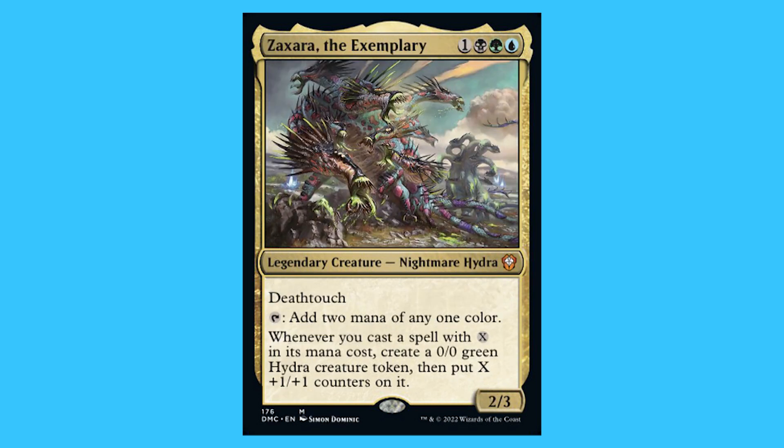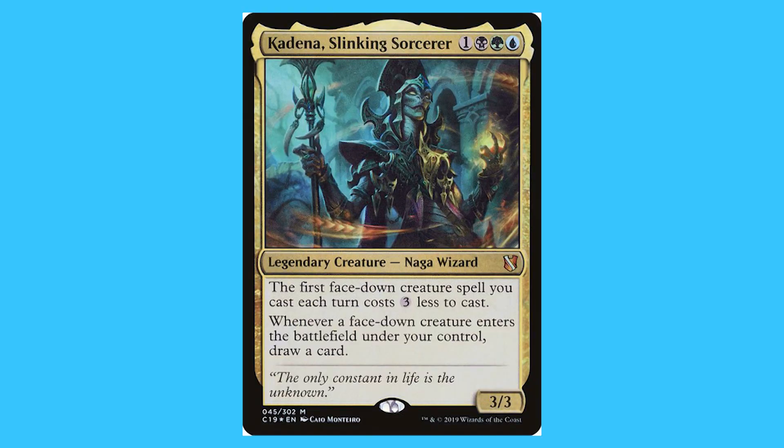Zaxara the Exemplar. For one black, green, and a blue you get a legendary creature Nightmare Hydra that is a mythic. It has deathtouch and tap — add two mana of any one colour. Whenever you cast a spell with X in its mana cost, create a 0/0 green Hydra creature token, then put X 1/1 counters on it. And it is a 2/3.